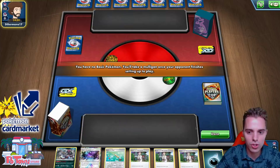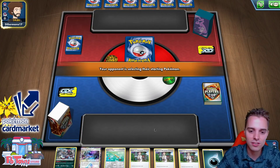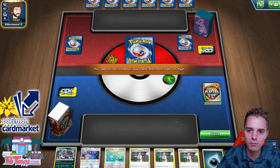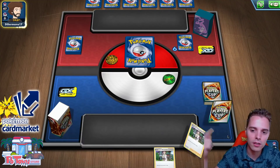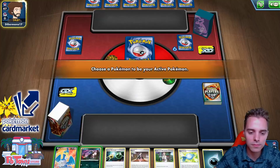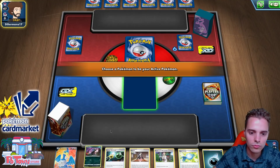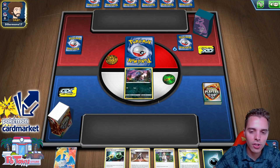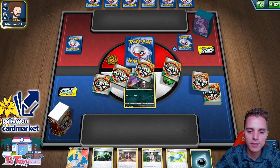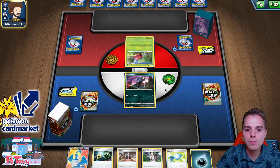Opponent starts first and already knows what we're playing. We have Black Market in hand and Professor's Research. It would have been a bad hand, but Great Ball gives us a Deino instantly as well as a Cramorant V. Not ideal starting with Cramorant since it's a two-pricer. We do have Energy Retrieval to get it out of the active position if needed.